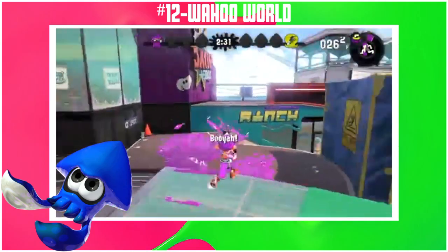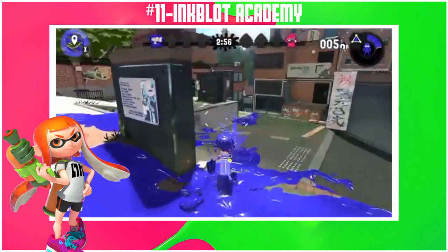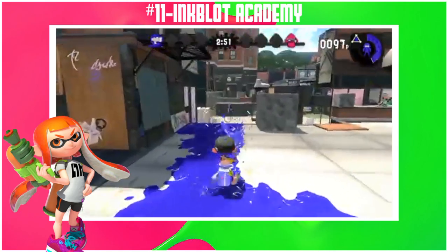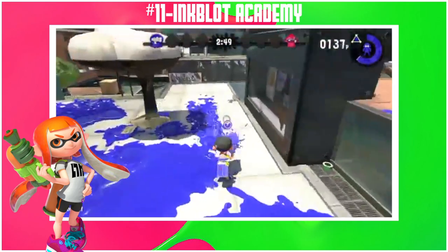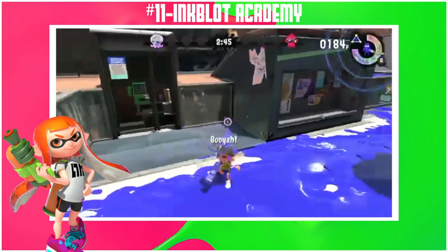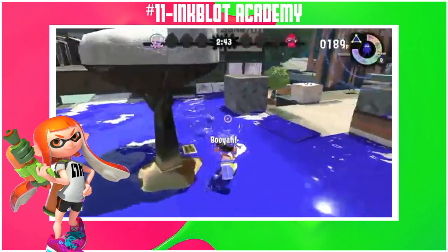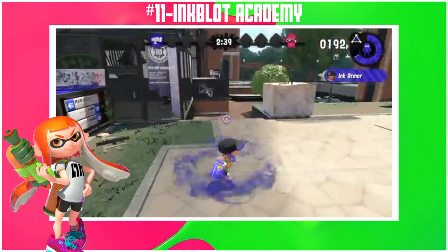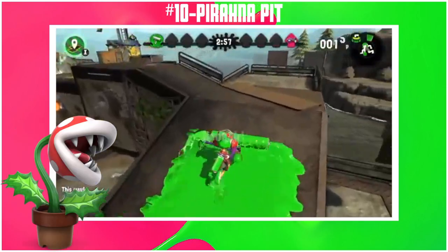Inkblot Art Academy has very good visuals, 8 out of 10. Layout is also good but side paths are unneeded, 8 out of 10. Splat zones is at its peak here, 10 out of 10 — the tower in the middle makes it all. Rainmaker is good since you have multiple paths to get to the goal, 9 out of 10. Clam blitz is very good, 8 out of 10. Turf war is a 6 out of 10 and tower control is also 6 out of 10.